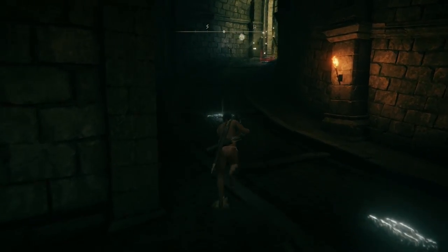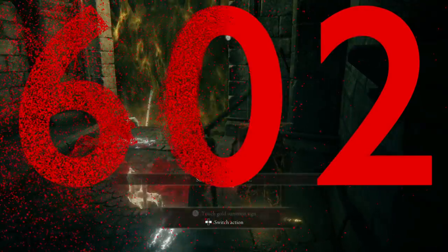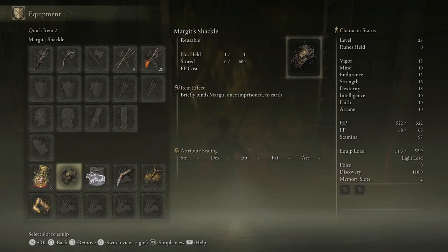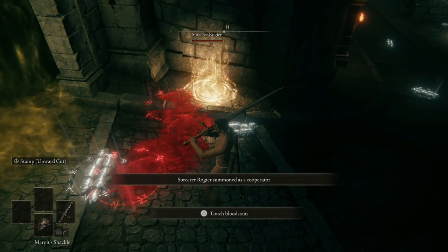Welcome to the channel. I'm Amedia602 and today we're going to talk about how to get past the first major boss in Elden Ring, Margit the Fell Omen. This is a complete guide covering Margit — I'm going to tell you everything you need to know about this boss, except maybe how to pronounce his name. If I'm saying that name wrong, please let me know in the comments.